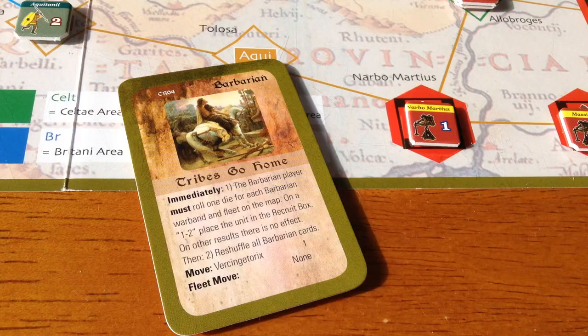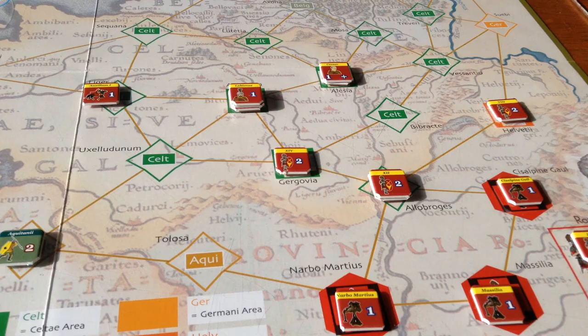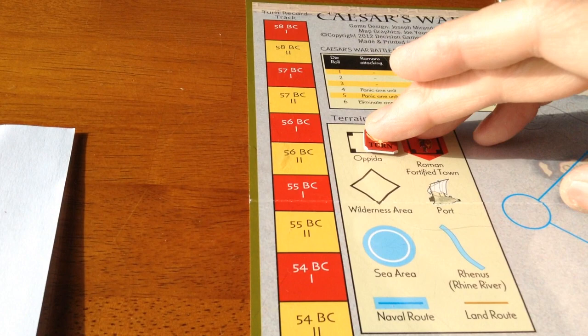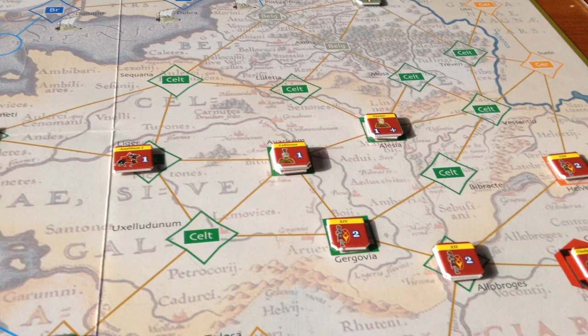The barbarians have one chance to take a fortress back. They draw an appropriate card — The Tribes Go Home — which is not very good. There are virtually no barbarian units on the board, and this card just might be the coup de grace. The barbarians didn't lose any units, but they've lost the game. On turn six — 56 BC, the second turn — the Romans under Julius Caesar have won. They've got their four fortresses and Vercingetorix is not on the board.